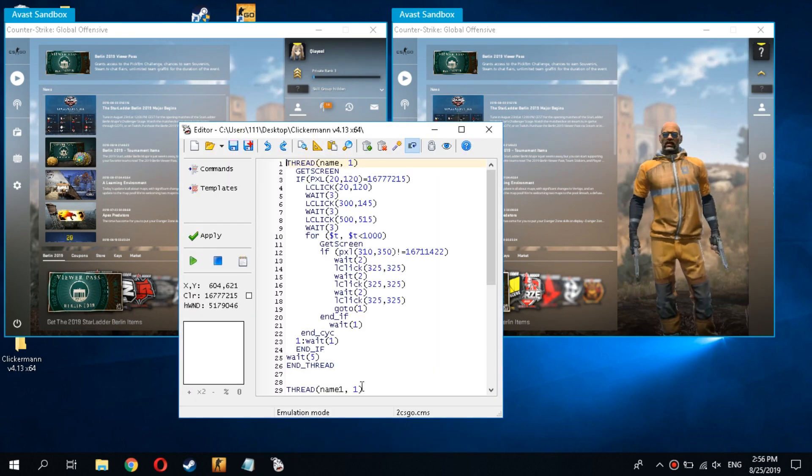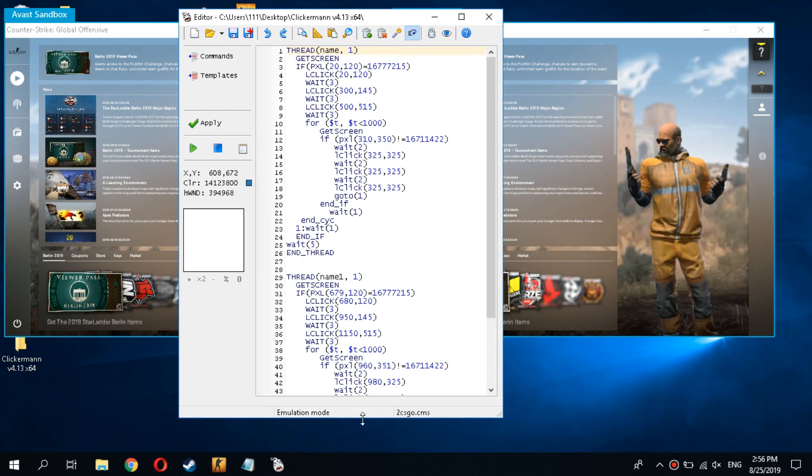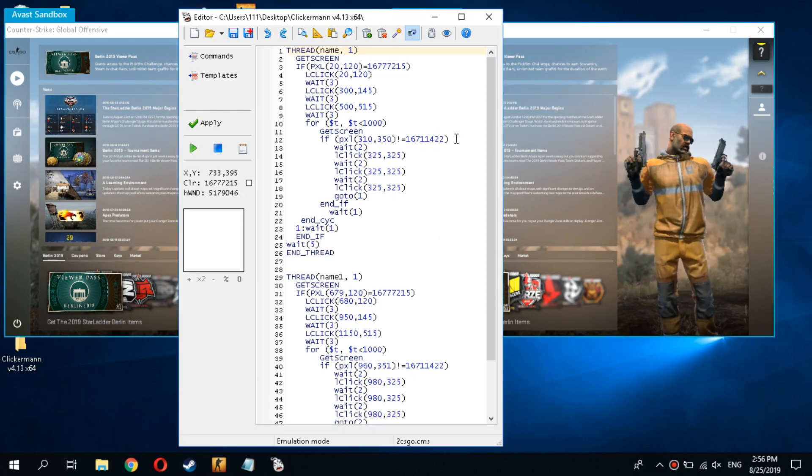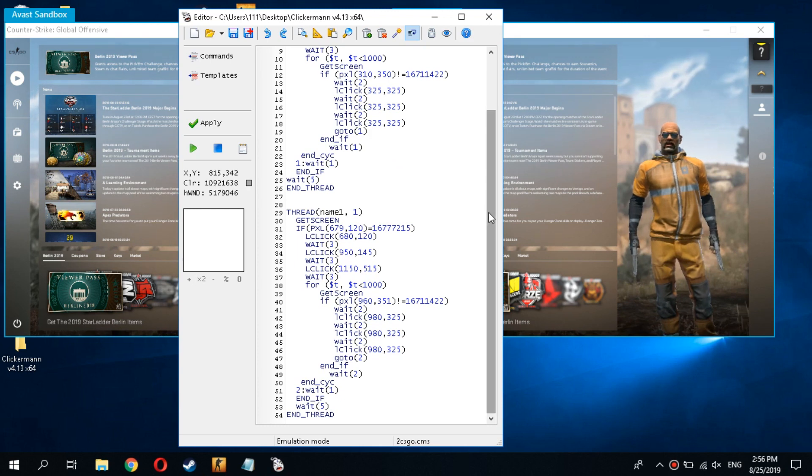Now you need to configure the script to automatically search and confirm the game for multiple windows. Since we have two windows with the game, we use two threads. You can find this script with explanations in the description. Ask me any questions in the comments.